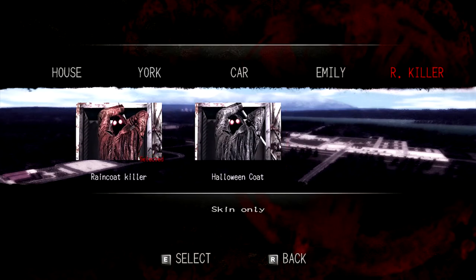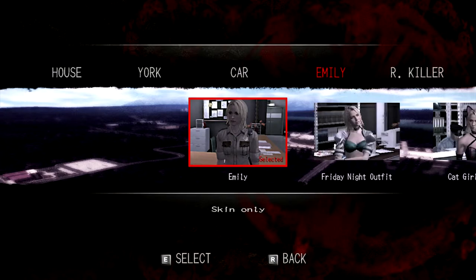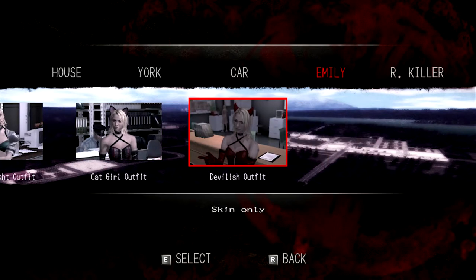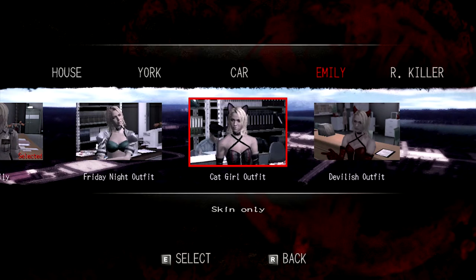We have a Halloween coat and a regular coat for the Raincoat Killer. Now these are the ones — this is the problematic DLC for me. We have all these different default outfits for Emily. Like... really, guys? I understand that she's both cute and a police officer, accomplished in her field — she's the deputy — but... cat girl outfit.